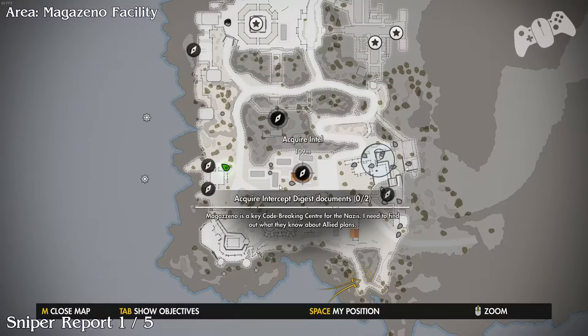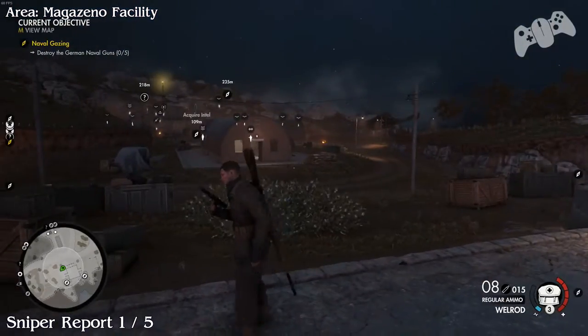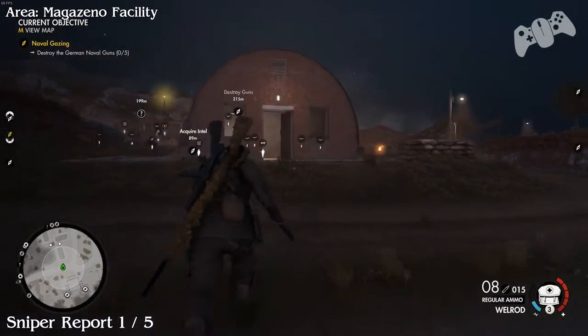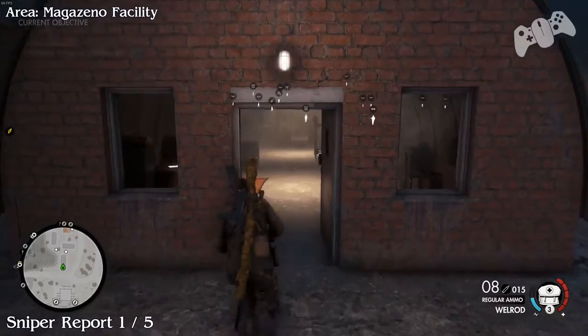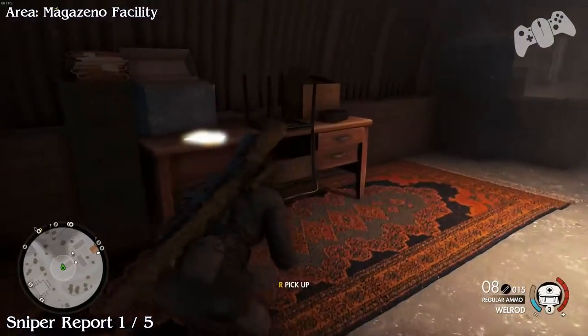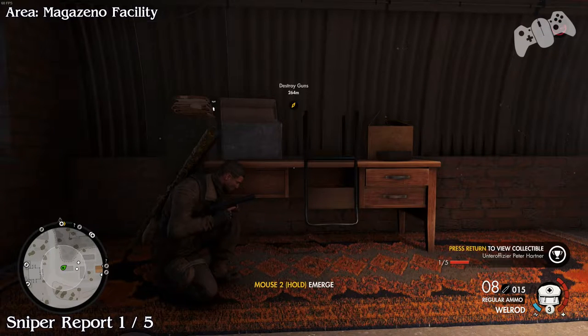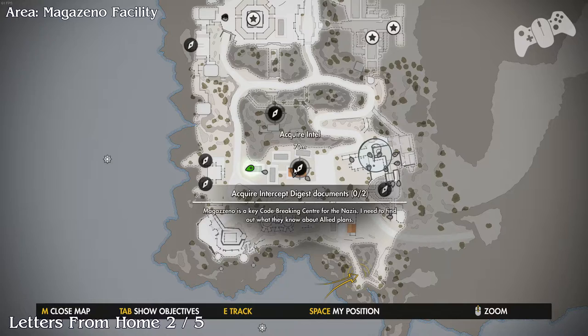Sniper Report. This will be located in the barracks, very close to where you are. We're going to go back inwards where we came from and do another sweep around. This sniper report will be located on the table as soon as you enter the barracks.